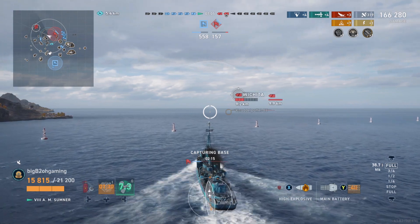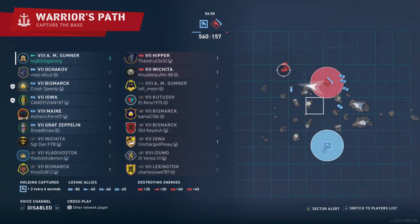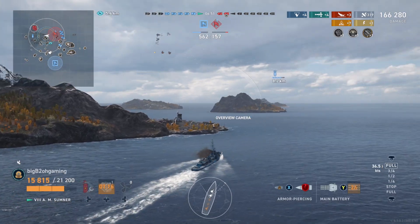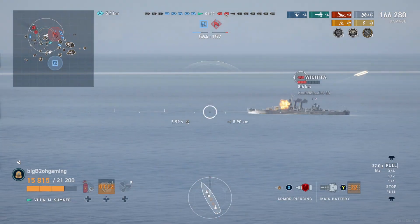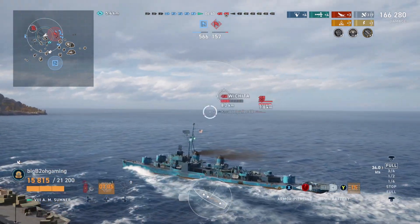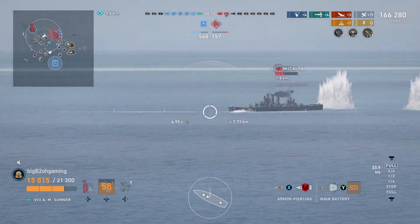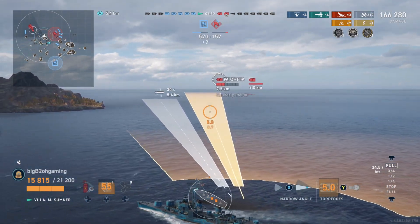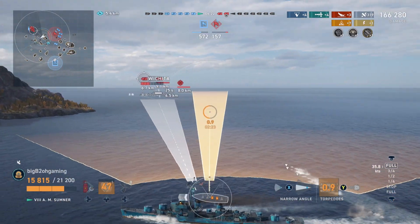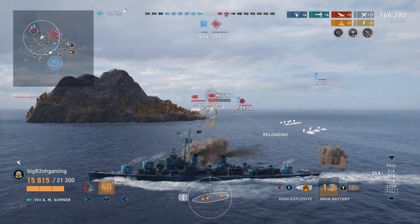Something I am worried about while I try to chase this Kraken is my team capturing the base, or this Wichita turning around and yoloing in and possibly catching me with his radar. Instead of following from behind them I'm going to try and take an angle further to the left so that I can shoot them with my main guns and get some AP into their broadsides. This Wichita is turning broadside to our team and he is actually turning around, which is one of the things I didn't want him to do. My torpedoes are just about to reload and I'm going to launch one to the left and one to the right — one for if he starts kiting again, and the other in case he keeps charging in.